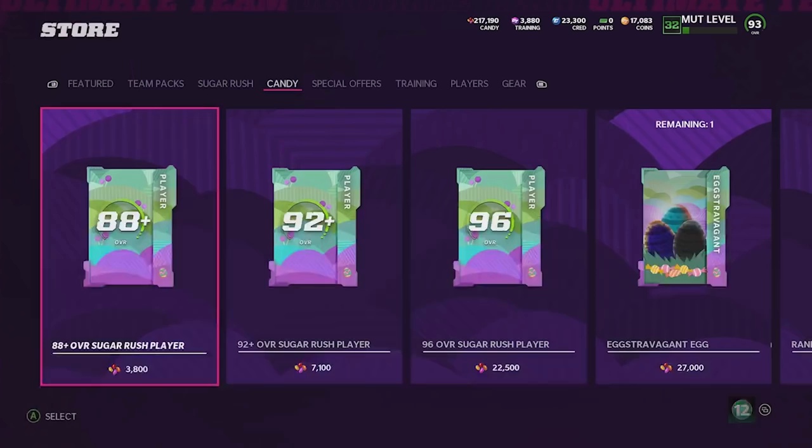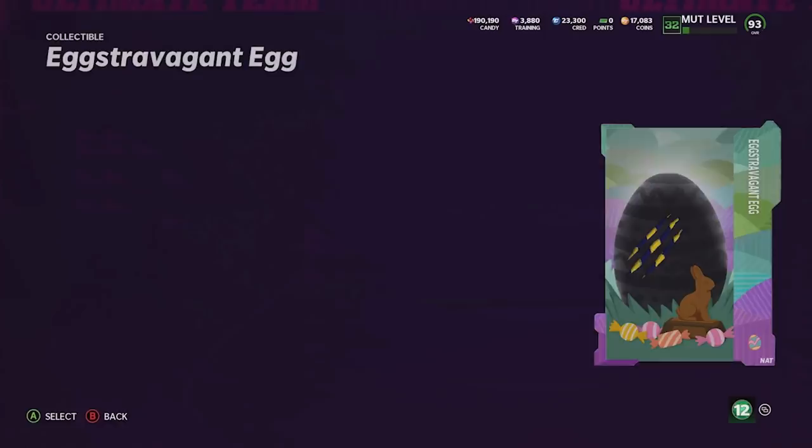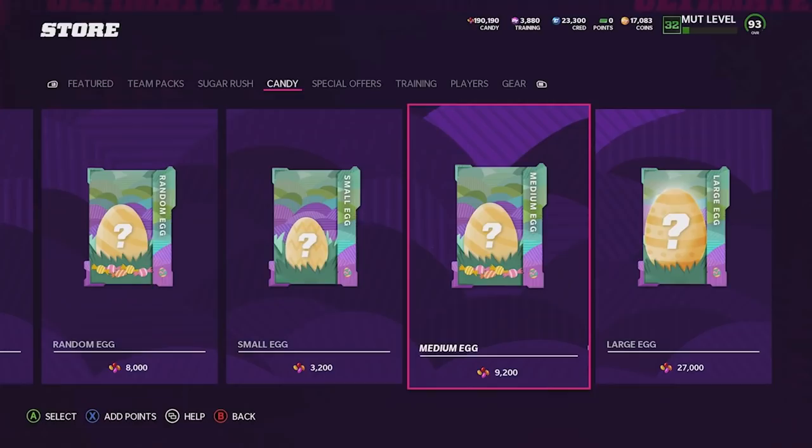We'll open these two special offers — the 25% off egg, which is most likely a guaranteed small, and yes we do get a small egg right there. We're also going to open the special offer extravagant egg. Can we get something crazy? I've seen this one on Twitter — a lot of people think it's Charles Woodson. It's an extravagant egg — that's what we were looking for — we'll find out what's actually in it.